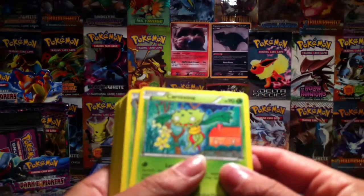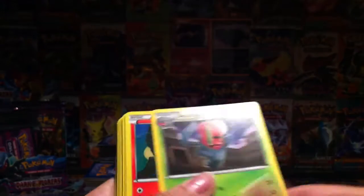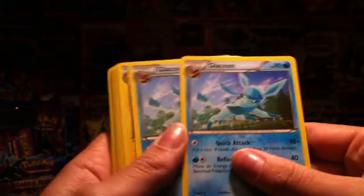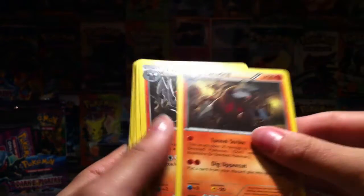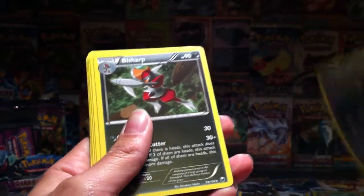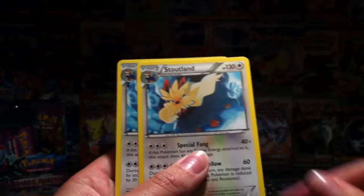Rares I've got: one Carnivine, two Leafeon, one Exelgore, one Heatmore, two Swanna, two Glaceon, Galvantula, two Espeon, three Slowking, Cthagrae, one of each Exegregor, two Scrafty, a Zoroark, Bishop, and three Escavalier. Also a Metal Bishop and two Stoutland — all up for trade.